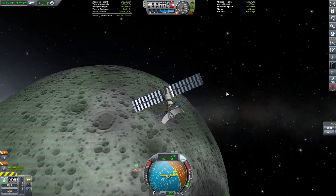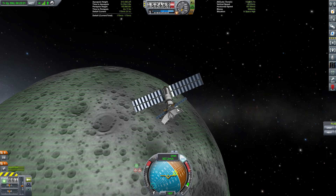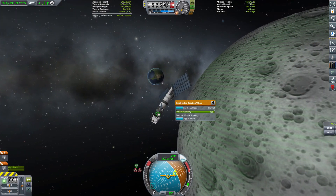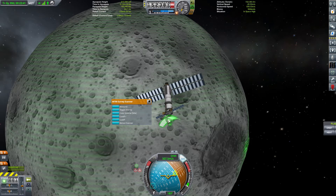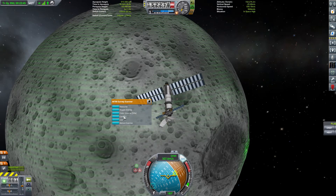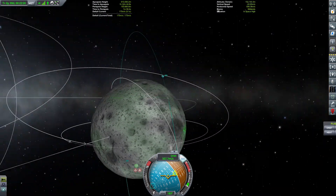Willkommen zurück bei Kürbis Space Programm. Ich habe Zugang zu dem Ressourcenscanner gefunden, und zwar über einen eigentlich schon ausrangierten Satelliten, nämlich einen von den Twin Relays, welcher noch diesen Ressourcenscanner drauf hat. Und der sagt uns, wenn ich jetzt hier auf 50% stelle, kann der uns sagen, wo das meiste Erz zu finden ist.